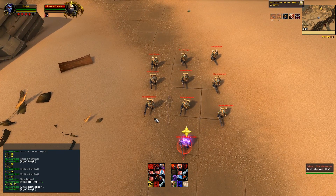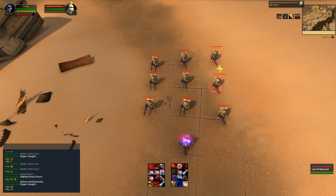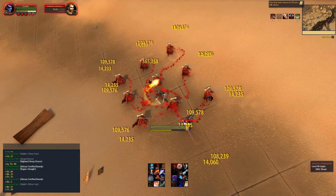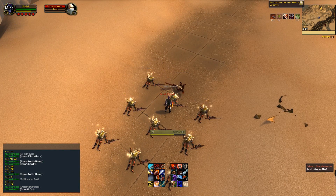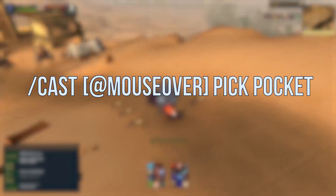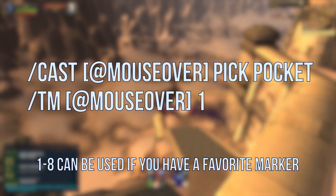I'm a very visual learner, visual spatial kind of guy, so I like to see the pattern I'm making when I'm pickpocketing a big group. So I throw in a raid marker at the end of this macro, so anytime I pickpocket someone, whoever I targeted gets a happy little star over their head, and I can see that I kind of spiral inward.